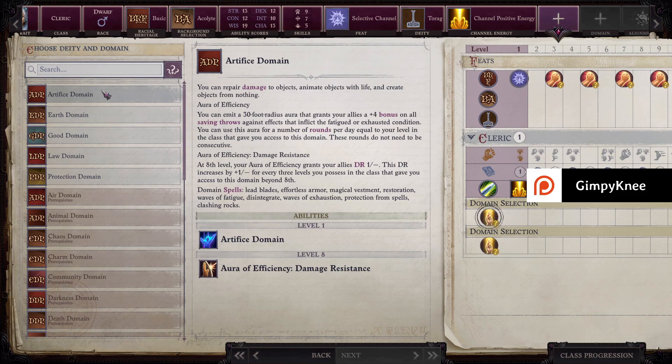You can repair damage to objects, animate objects with life, and create objects from nothing. Aura of Efficiency: an aura that grants your allies a plus four bonus on all saving throws against effects that inflict the fatigued or exhausted condition. You can also use this aura for a number of rounds per day equal to your level. So at eighth level you get Aura of Efficiency.